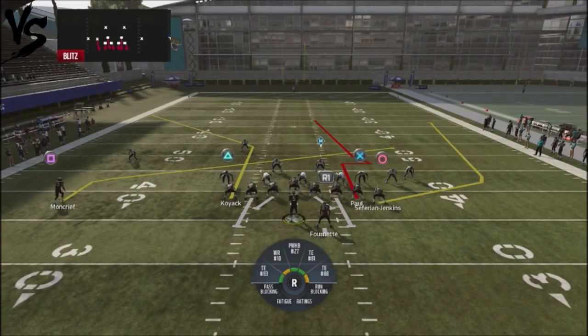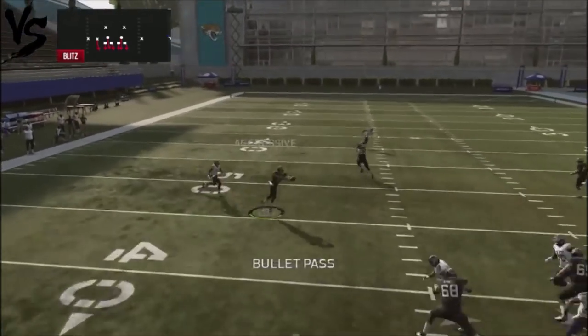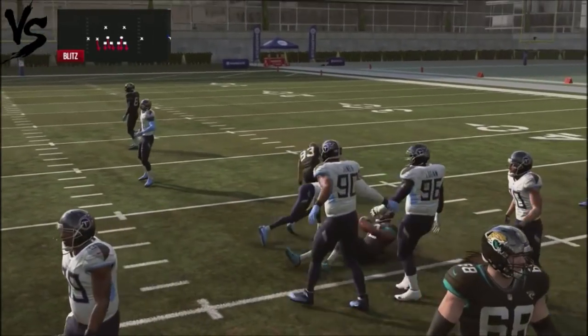We're going to be looking at Safarian Jenkins, and if a defender actually floats out to his route or plays flat down towards his route, we're going to throw it to the opposite side deliberately, which would be Moncrief. If a defender actually floats out, we're just going to do a nice little pass lead down and away to pick up an easy completion against the man-blitz.